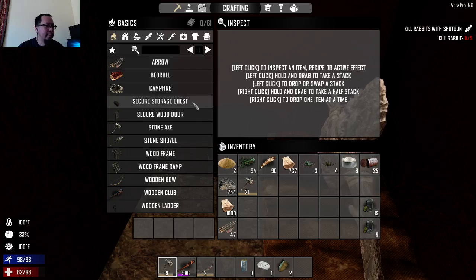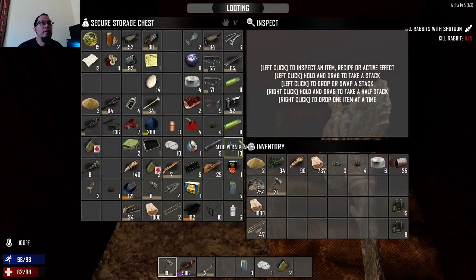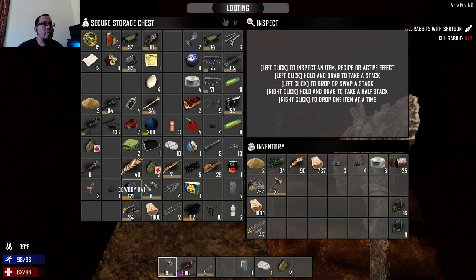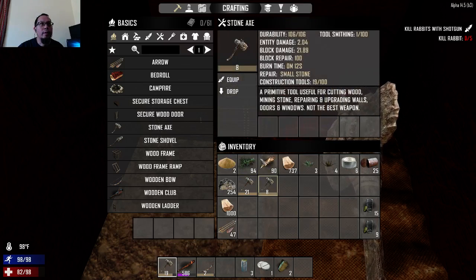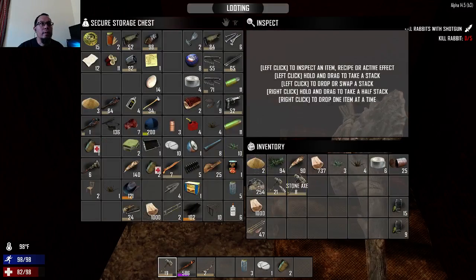What else do I got? These aren't really that great. I like the stone axe. I should probably... I wonder if I can... I can't equip it or scrap it apparently. Let's move it from here.